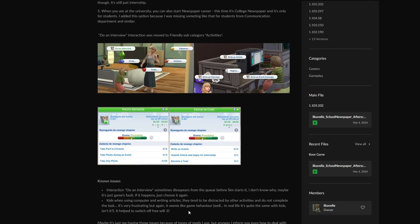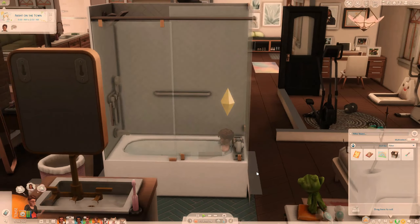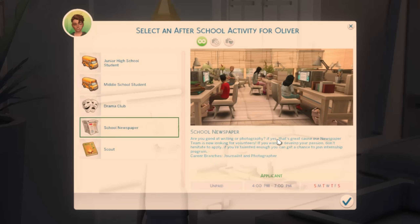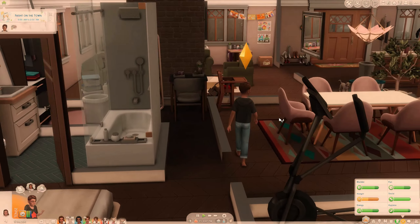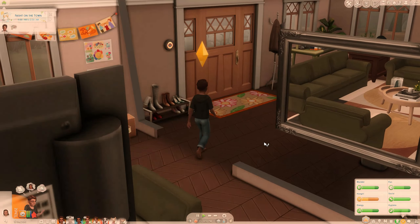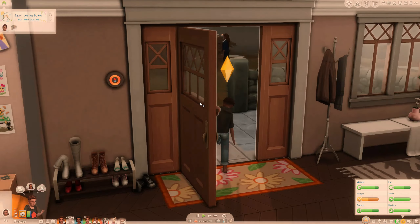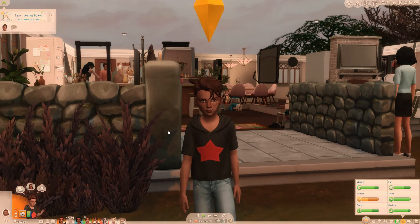Something really cool is that if you send your sims to university you can start a newspaper career for the college newspaper. There are some known issues with the mod, but I appreciate how ilcoval actually puts them there so you're not freaking out if something happens — sometimes the 'do an interview' interaction disappears from the queue, and when kids are writing articles at the computer they can get distracted. I'm going to use Oliver to try and join this after school activity. It asks: are you good at writing or photography? If yes, the newspaper team is looking for volunteers — go ahead and join. We have to submit an article or photo. There is no daily task right now.